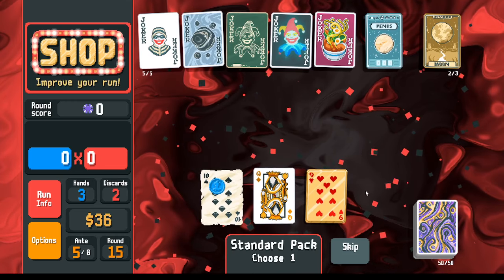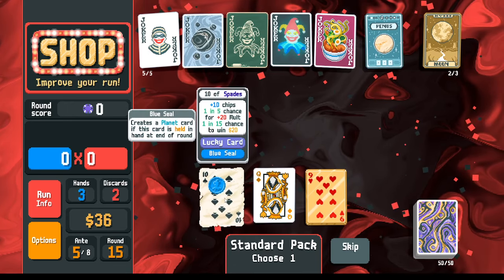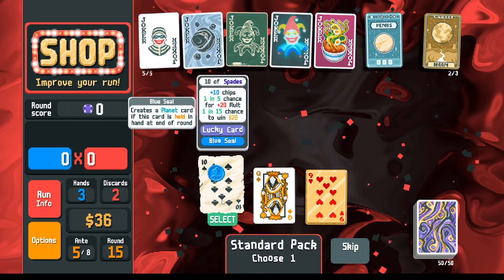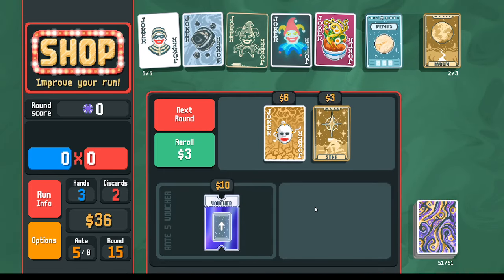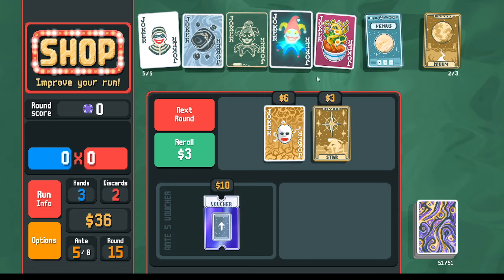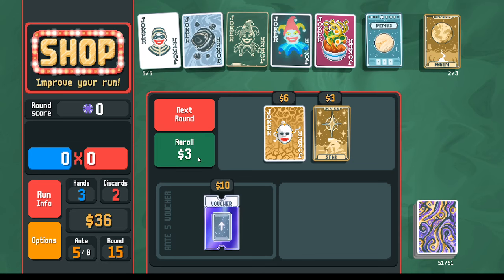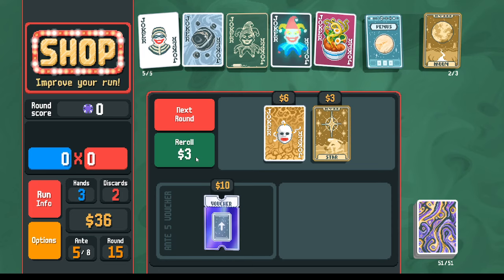From the standard pack, there are some cards that aren't clubs but we could get a black ten. I'm willing to take that to level up my Hologram — I don't need to get it very high, just a little bit higher. Let's re-roll one more time, looking mostly for tarot cards.